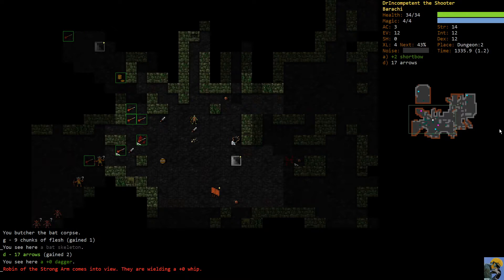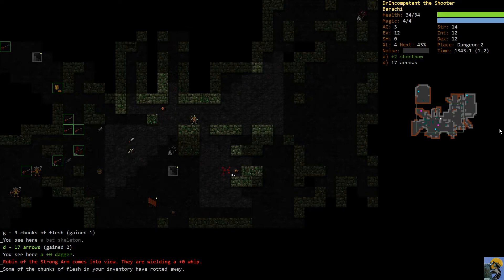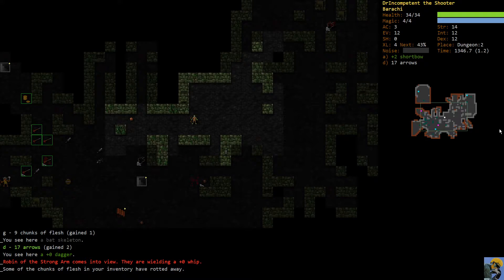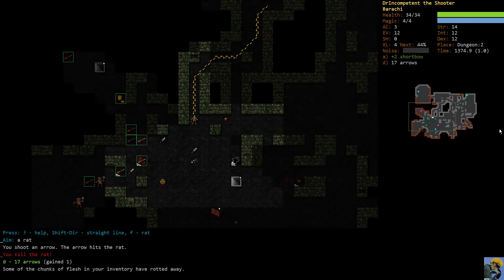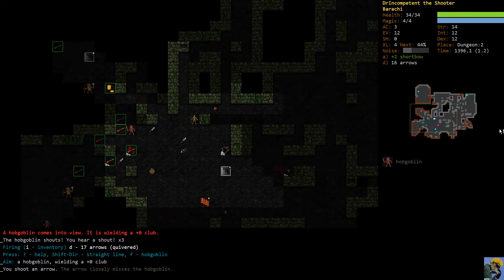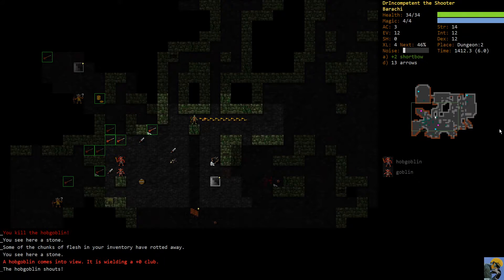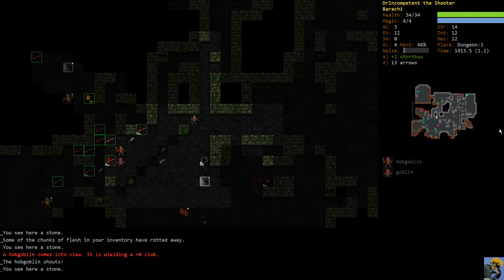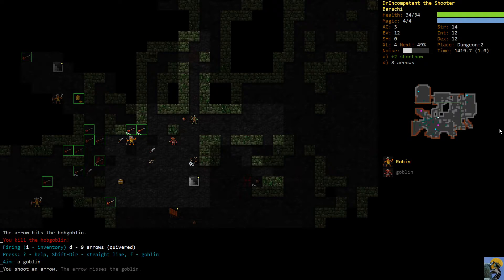Robin is over there. Robin is a unique character who does something pretty amusing - he buffs goblins and throws them at you. He's usually not that tough, but it's much easier if you can take him by himself. Even though goblins aren't hard, if he's buffing them up they can become hard, and then he's throwing them at you and you can't escape easily. Robin has wandered to the northwest and left us alone with this hobgoblin and goblin, so I'll take down his guys.